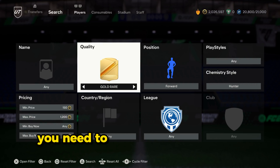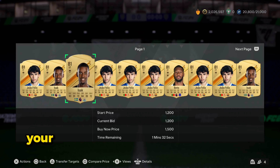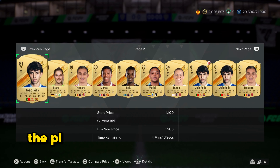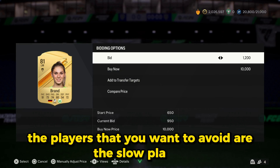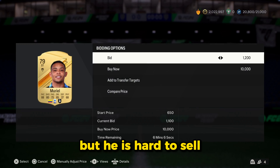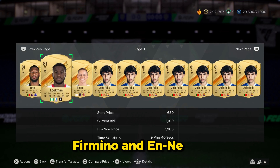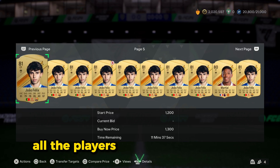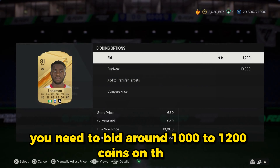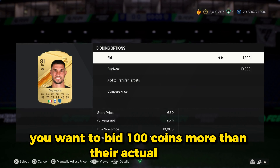The last position is the forwards. Set your filter on gold rare forward and the chemistry style on Hunter. Your max bid or buy now has to be set on 1200 coins. Avoid slow players — for example Joao Felix; I know he has 81 pace but he is hard to sell. Other cards that won't sell are Trossard, Firmino, Naceri, Asensio, and Di Maria. For discard value players, bid around 1000 to 1200 coins. If above discard value, bid 100 coins more than their actual price.